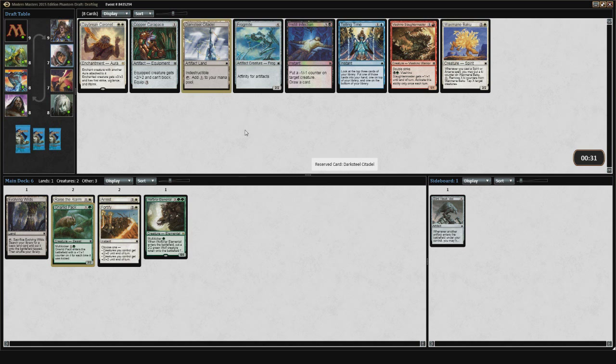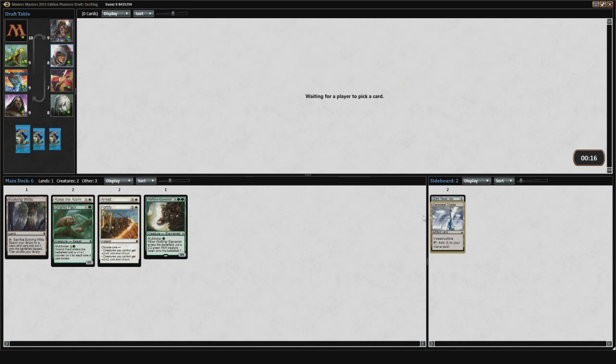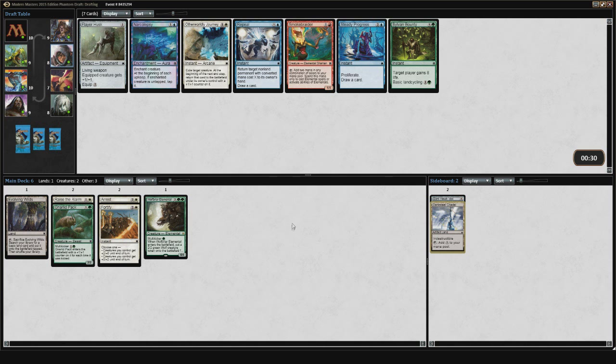We see a Darksteel Citadel, Copper Carapace, and Frogmite — there isn't really too much in the pack otherwise. I guess there's a Waxmane Baku and a Slaughter Master, so this pack was probably pretty powerful. It's a little bit dangerous to be going in this different direction, but I'm also not passing any cards that would go in the Green-White Tokens deck, so I don't feel too bad about it.